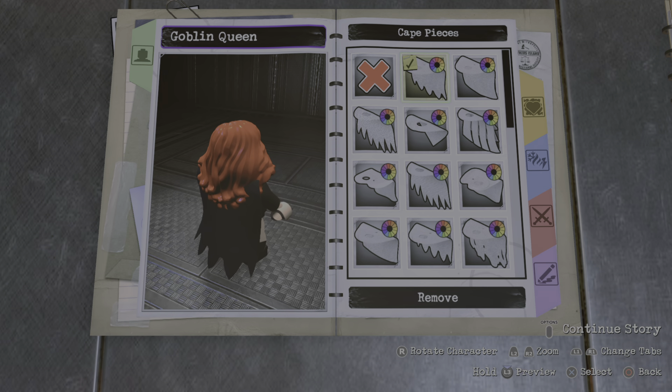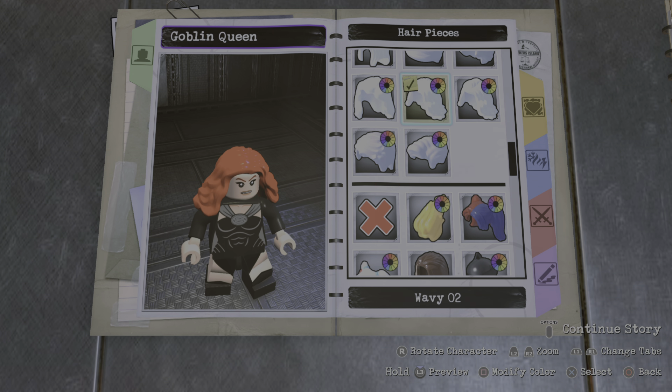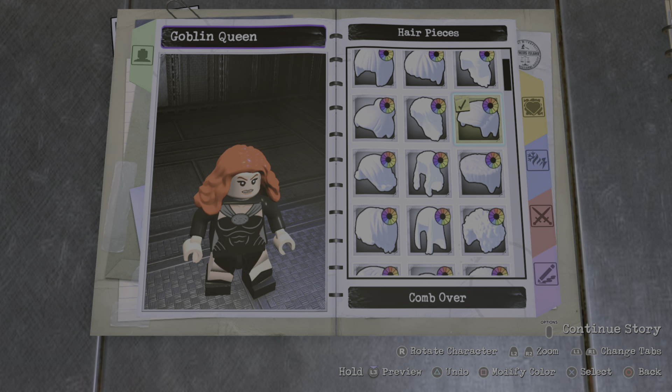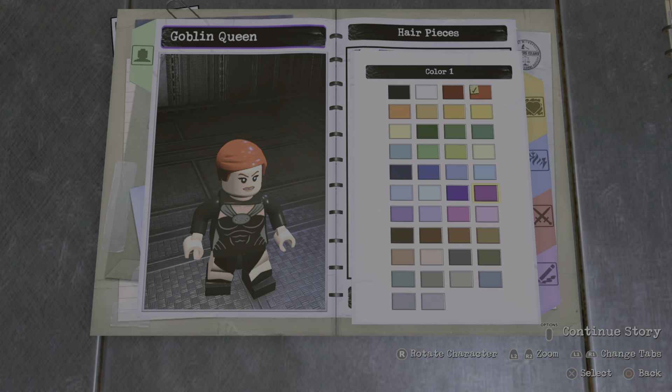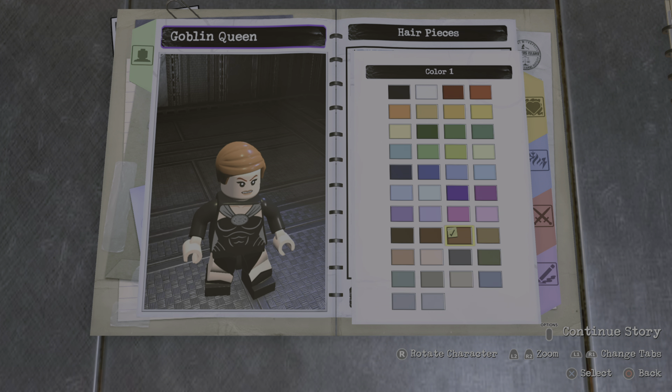Now let's get started. So let's remove that cape. For the hair piece, you can go with this one — the comb over. You can make it this color right here. Wait, is that the right one? No, my bad — this one right here.